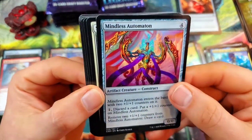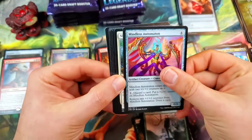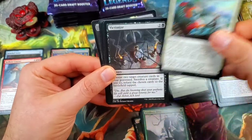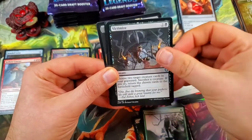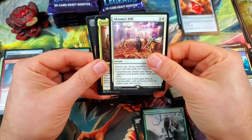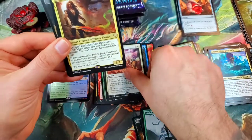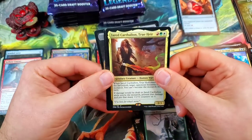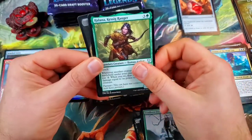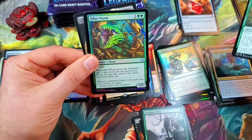You don't really see a ton of color in artifact cards like that, but that's really cool. Slaughter the Strong and a Victimize with a Chroma's Will — a very good rare, we're getting all the good rares. Double rare: Jared Carthalion, the True Heir — very nice.